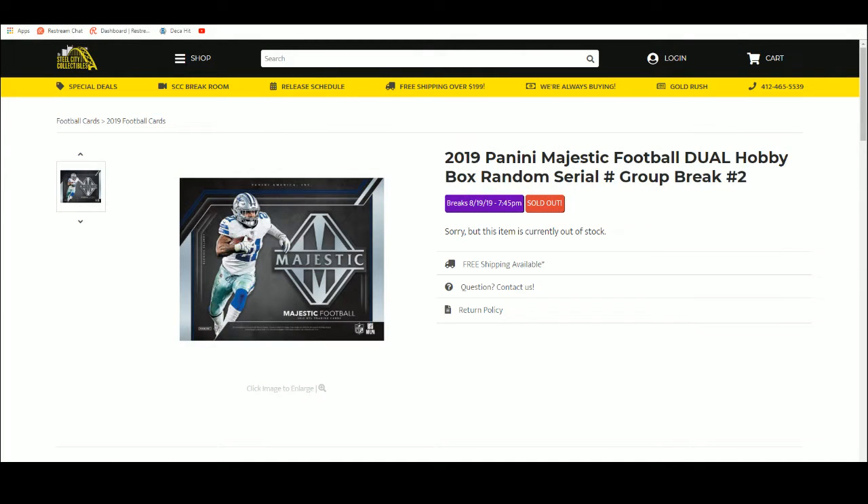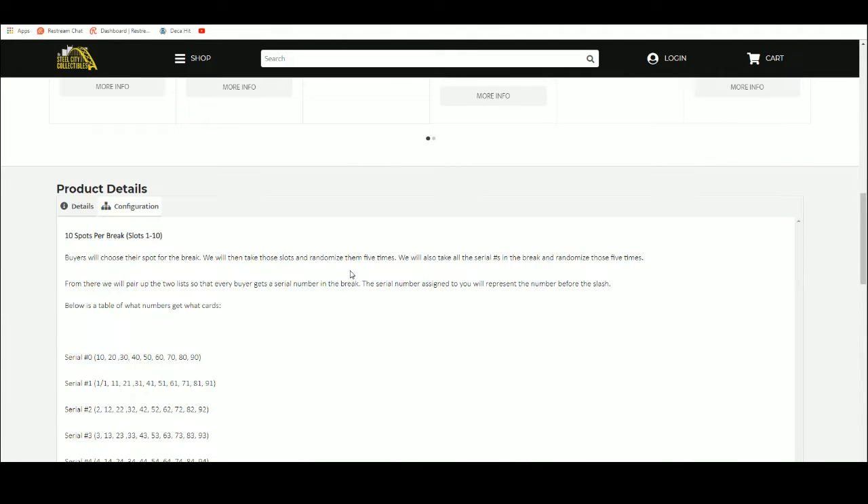All right, here we go. We're going to do a 2019 Panini Majestic Football Dual Hobby Box, random serial number group break, 10 spots. You choose your spot. We'll take that spot and randomize five times. We'll take all the serial numbers and randomize those five times. We'll pair up the list. Every buyer gets a serial number in the break. The serial number assigned to you will represent the number before the slash.